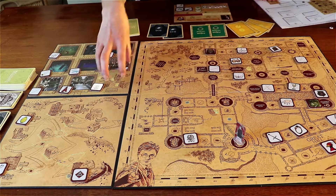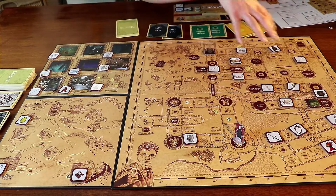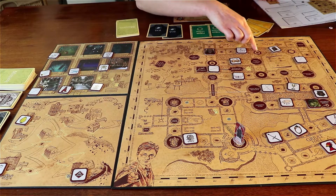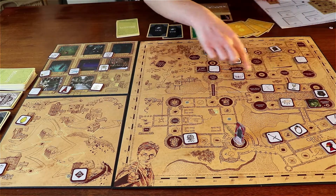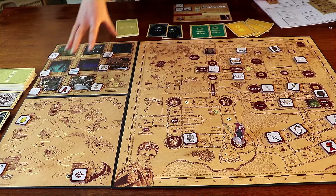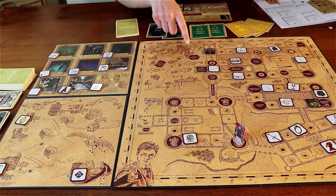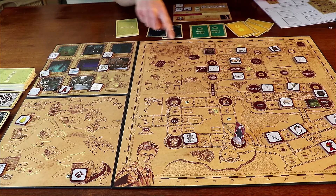We can travel from the main board to Hogsmeade to get around the main board quicker. We can stop on castle towers — all of the circles here with a Floo Powder token — to travel to these emblematic places, except for Little Hangleton Cemetery, because for that we need a portkey and we get there via the Quidditch pitch.